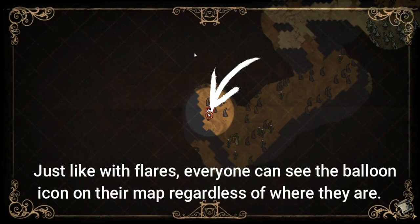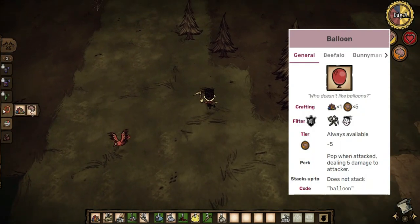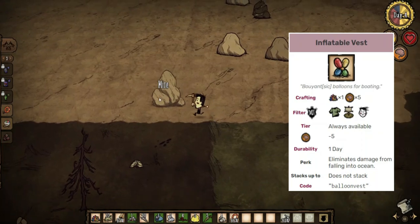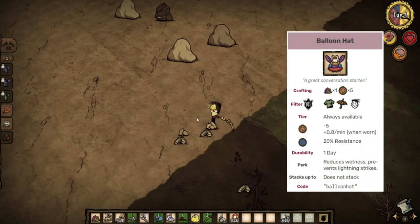His other balloons are not as useful. Normal balloons deal 5 area-of-effect damage if struck by something. Party balloons simply restore sanity at a rate depending on how many players are in the area of effect. The inflatable vest eliminates the negative effects of drowning, and the balloon hat provides lightning and a little rain protection.